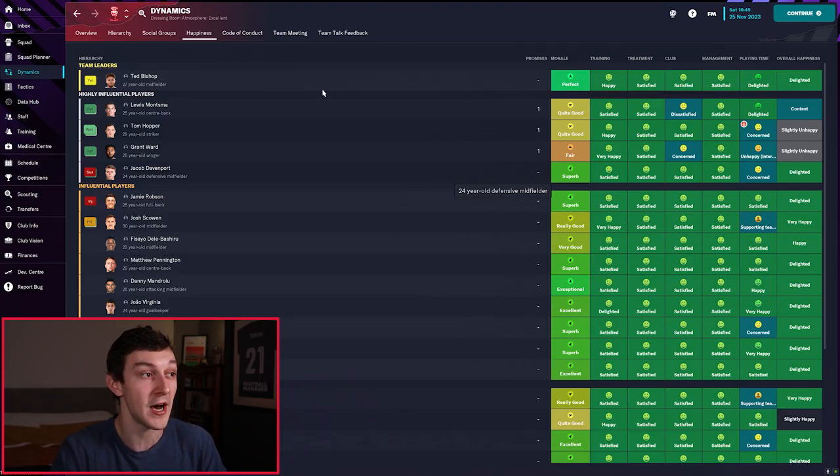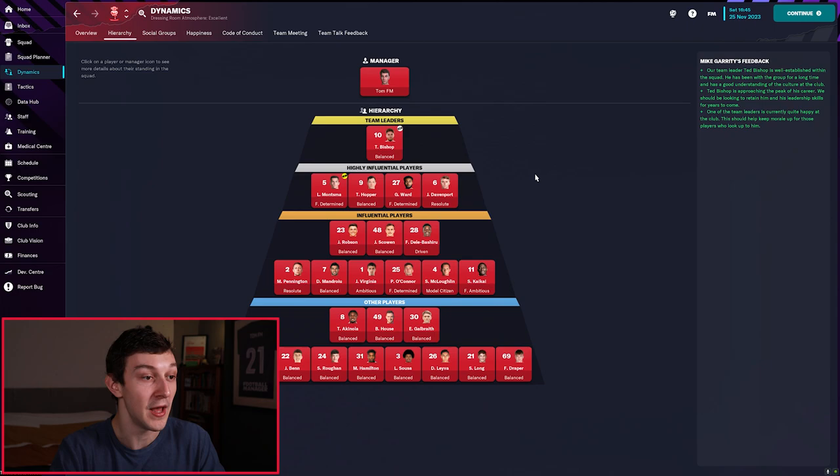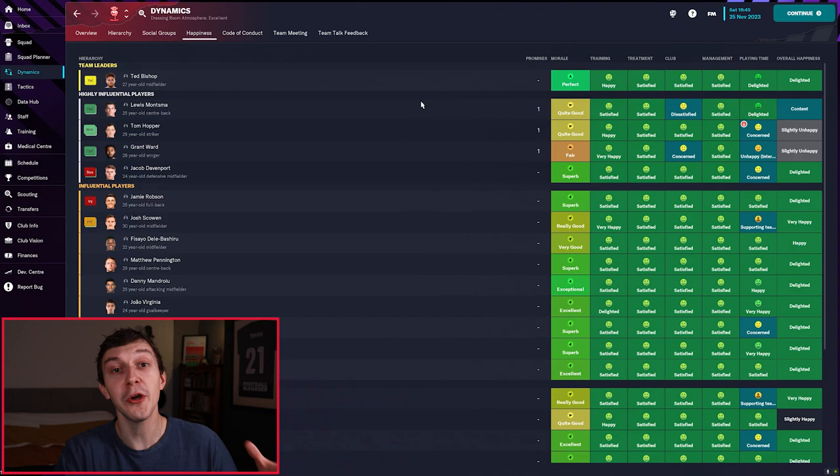You can see how influential players are by looking at the hierarchy tab. Tom Hopper and Grant Ward are both highly influential players, so if they're not getting the game time they want and they get cross with me, they have the ability to potentially turn some members of the squad against me — and that would be terrible. It's also a good idea to keep tabs on team morale. Most players here have very good morale, but a few are lacking a little bit, and we can do some things to fix it.